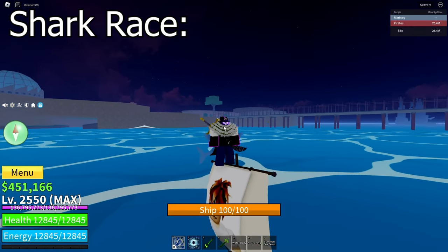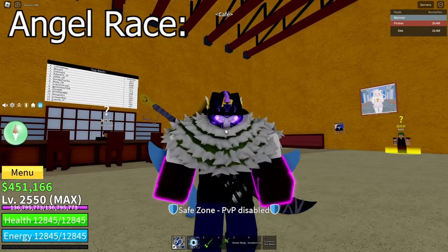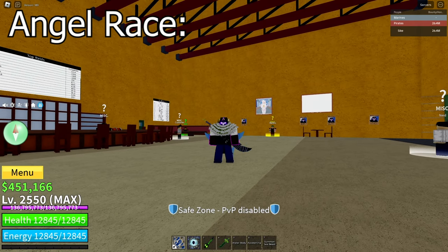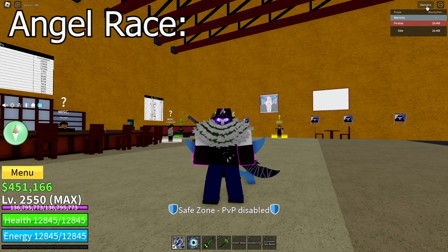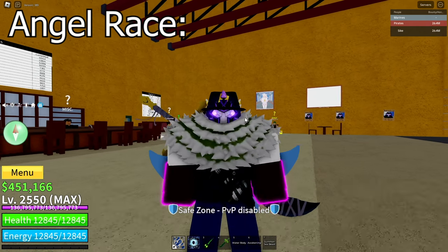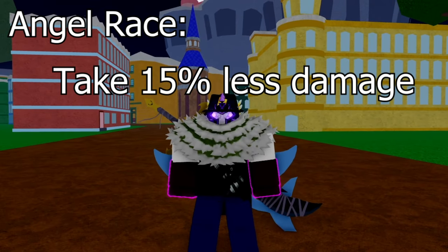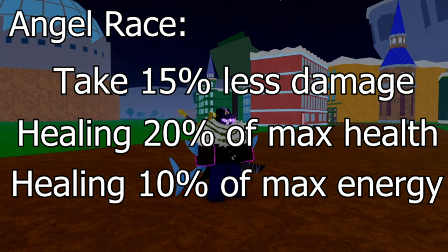As I currently have the Shark race, I'll show you the ability — this is what it looks like. It's blue because I have the Shark race. The next quest is the Angel quest. This quest can be a little tricky because you need to kill another player who also has the Angel race. If you're not good at PvP, I recommend asking the whole server if anyone with the Angel race will let you kill them. If no one says yes, click on Servers, find a different server, get the quest, and ask the same question. You don't need to gain bounty from them, you just need to kill them. The Angel V3 ability lets you take 15% less damage from enemies, as well as healing you for 20% of your max health and 10% of your max energy while activated.